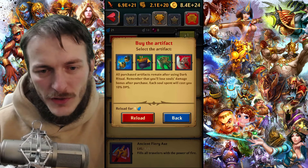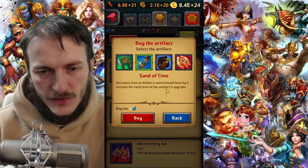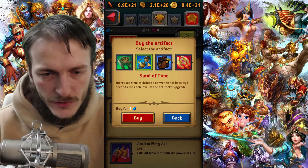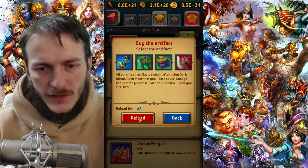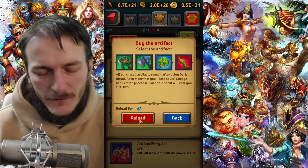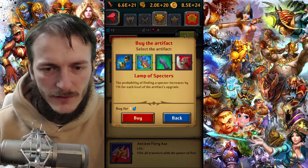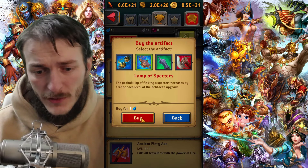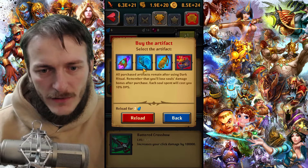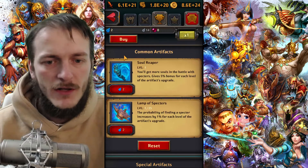So first you need to roll for the right artifacts. You pay one soul to reroll. To do it: push the buy button, then you see one is selected with a green frame. Push it once so nothing is selected, and now you can reload artifacts. Your goal at first is to find one of two artifacts: Lamp of Spectre or Reaper of Souls. These are the two most important artifacts and every player should start with them.